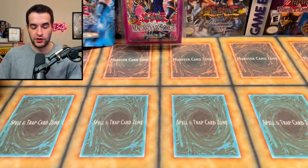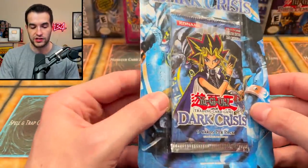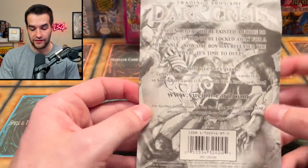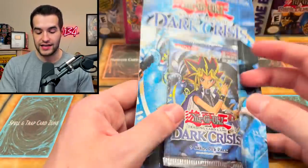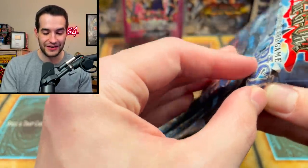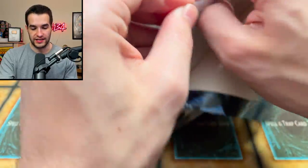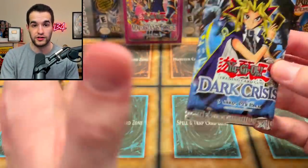But that's not all — we've got two more packs. Dark Crisis: there's a little bit of tape on there, so first edition Dark Crisis. Exodia Necros is who we want in this pack. I'd take Judgment of Anubis, but I don't really want it. I would go crazy if we got an Exodia Necros — that would be insane. There are so many other cool cards in here. First edition Dark Crisis — you don't see this opened very often.